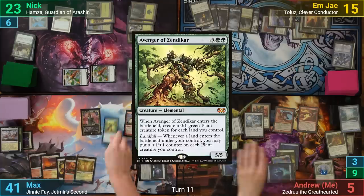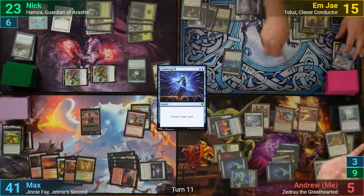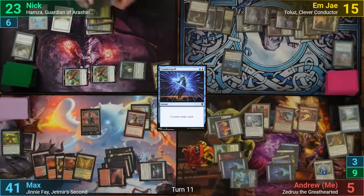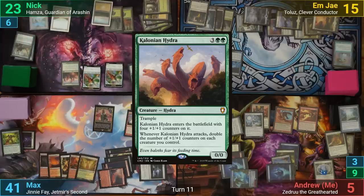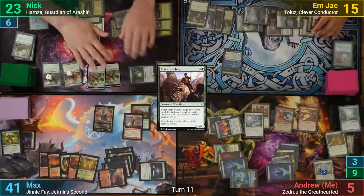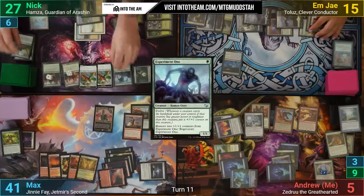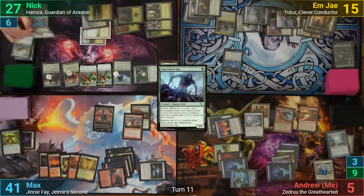Max draws and plays an Avenger of Zendikar, but fortunately MJ has a Counterspell for it and saves us all. Max is sad with no follow-up and just passes. At the end of turn Nick activates the Great Henge, gaining 2 life. Nick draws and plays a Colossal Hydra and an Armorcraft Judge, drawing 2 from the latter. He then activates the Great Henge, gaining 2 life, and plays an Experiment One off of it. After that he passes turn, and once more MJ activates Geier Reach Sanitarium, which mills my Omniscience.